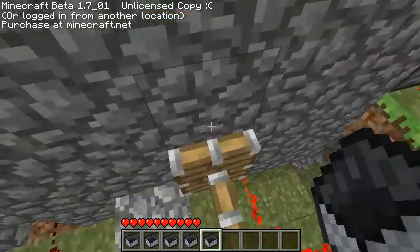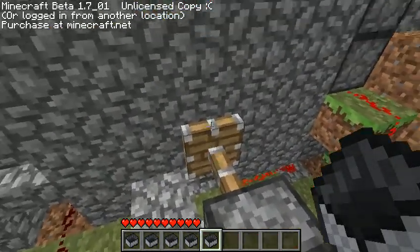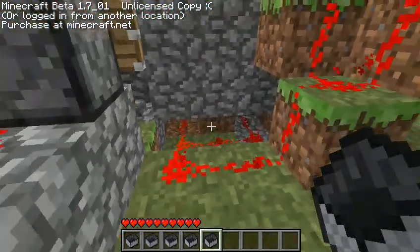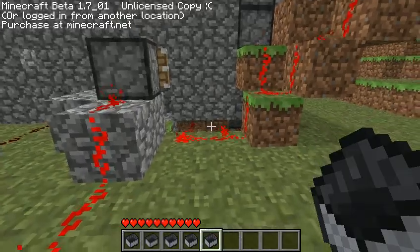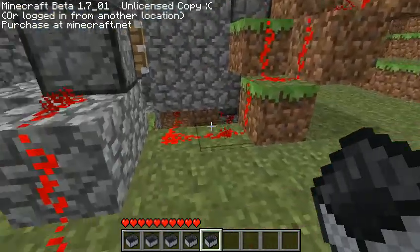And this is always powered, so it's in. That's that, and this is all the wiring I got for the opening to the portal.